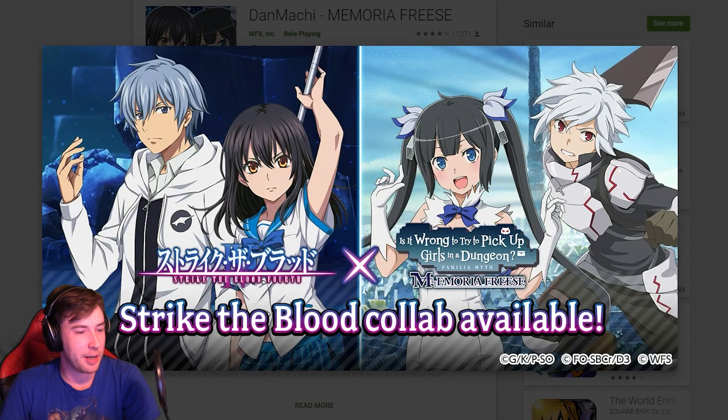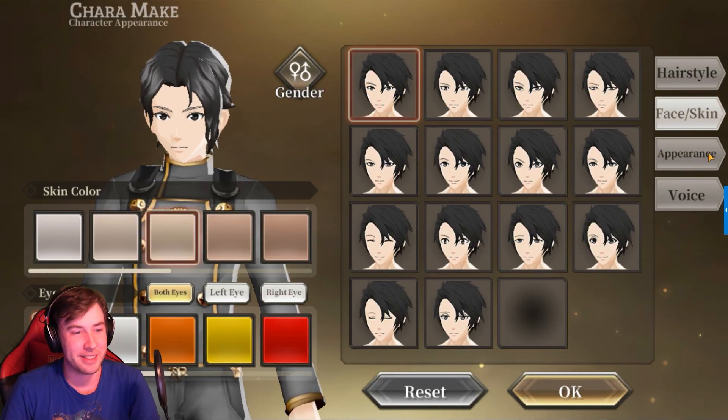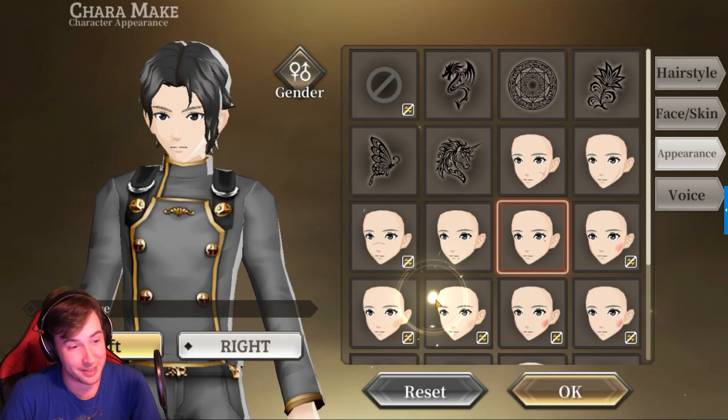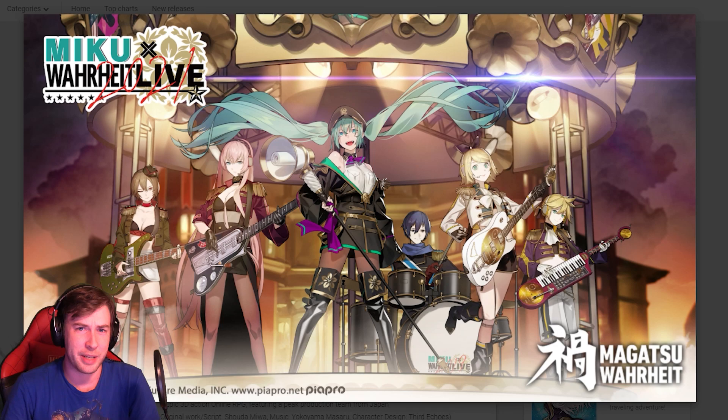Got a couple more collabs to talk about. There's a Strike the Blood collab going on in one game I've played the demo of but not this collab — so if you're a fan of that, go ahead and check it out. Also, Megatsu Warhite — I don't know how to say it — but they have a collab with Miku. I'm actually checking out this game at the moment. You get to make your character, including making them look like somebody very familiar. The story seems pretty epic so far. I'll have to get farther and see where it goes, and if there's anything interesting to share I'll let you guys know.